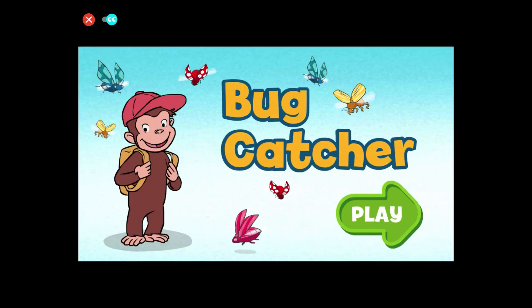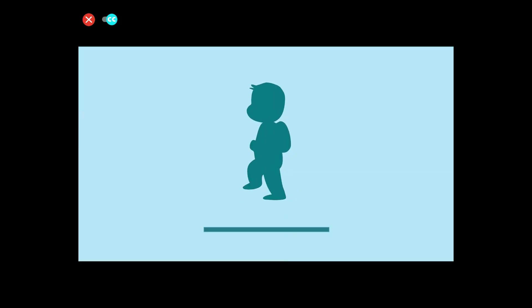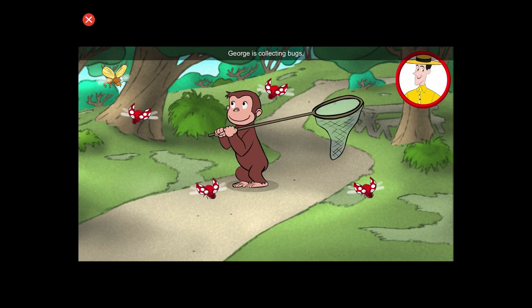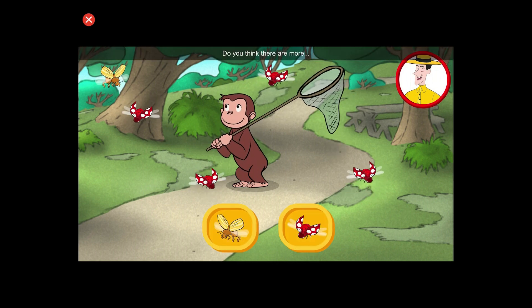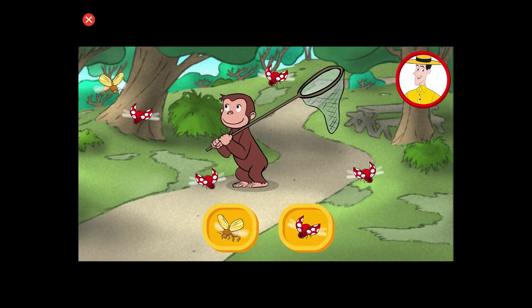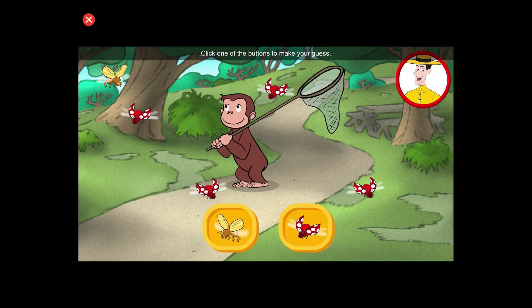Bug Catcher. Click the green button to start. George is collecting bugs. Do you think there are more yellow bugs or more red bugs? Click one of the buttons to make your guess.